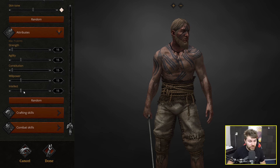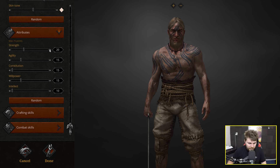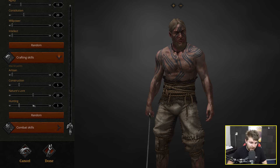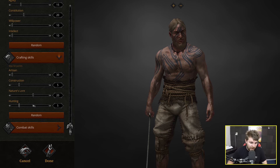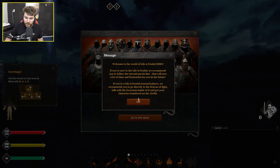Now the game's giving me 75 points to spend in either strength, agility, constitution, willpower or intellect. I want my character to be a bit of a warrior so let's up that strength stat. You also have the same kind of thing for crafting skills. Seems like I have no choice but to have 30 points in artisan, and we're putting another 5 points in both construction and hunting. For combat skills there's footman, militia, cavalry, slinger or assaulter. That's character customisation done — now we just need to pick a name.